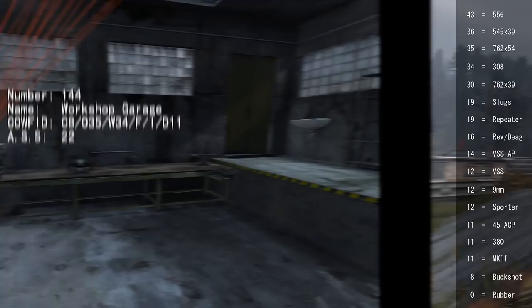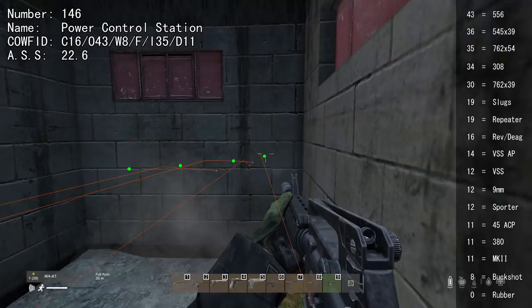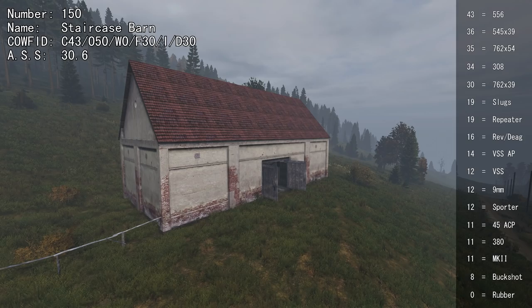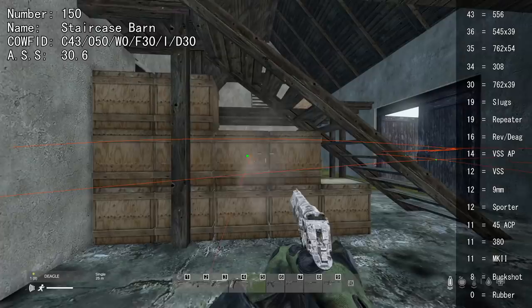Doors can be shot through with 11, the northern wall with 35, and side walls with 43. The glass ceiling is very easy to shoot through at 8. Some structures are easily shot through with 11 or more. Windows can be shot through with 8, and certain rooms can be shot through with 35 or higher. The ceiling can be shot through with 16 and one wall requires 43. Other outer walls on that building cannot be wallbanged. Some structures are very easy to shoot through with 8 or higher, but frames will block some bullets. Others are impossible to wallbang except the doors and windows.